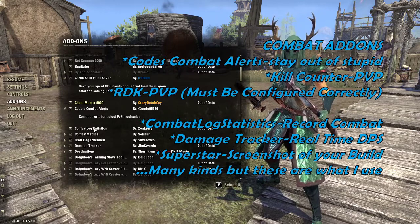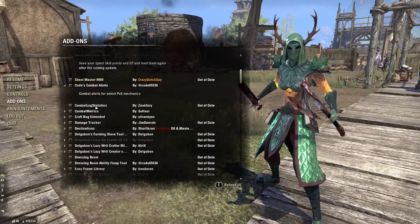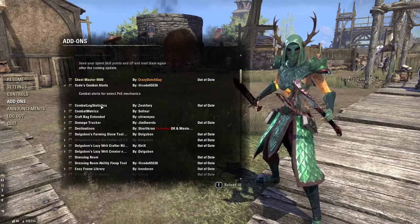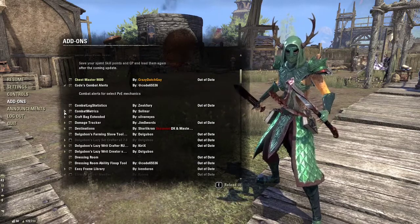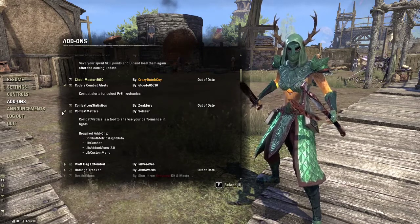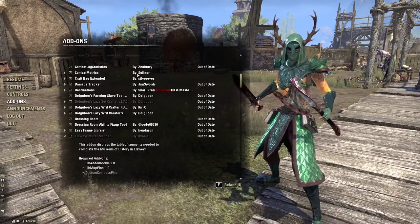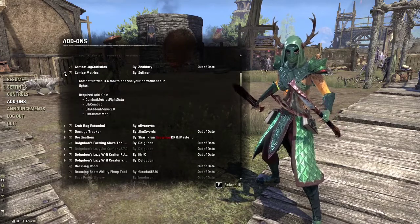Combat Log Statistics works alongside Combat Metrics. These help you track your damage, damage over time, and healing during an engagement so you can record it and improve. You can also share your combat statistics with friends to compare. Combat Metrics analyzes your performance in fights and is also useful for parsing — hitting a dummy to determine your maximum DPS for your current build, weapons, and armor.